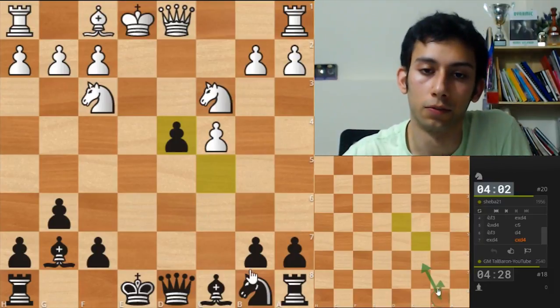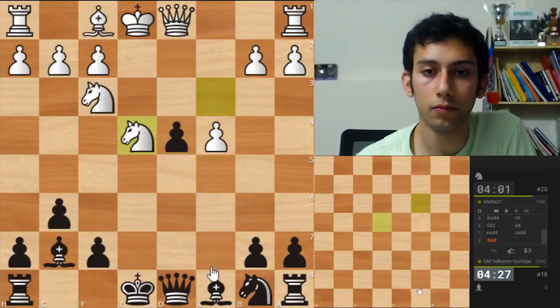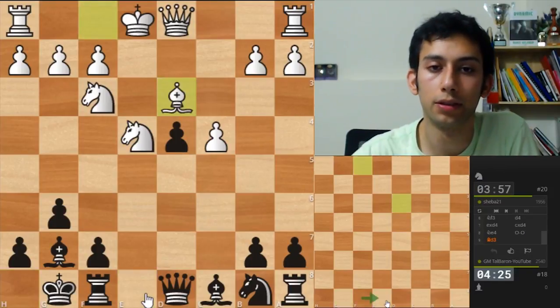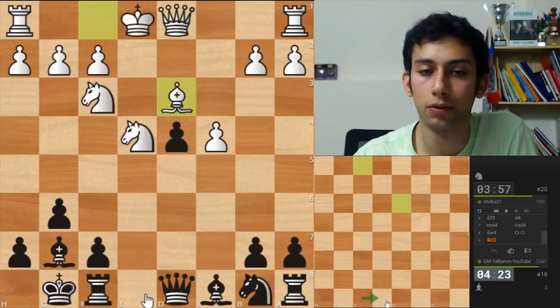Okay, I like my position for now. Knight e4 — let's castle. Rook e8 is a threat; I'm gonna win a piece, but now I don't because you can castle.